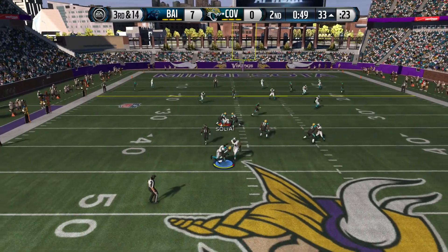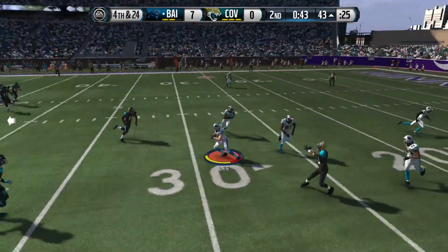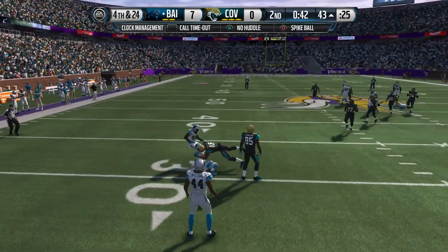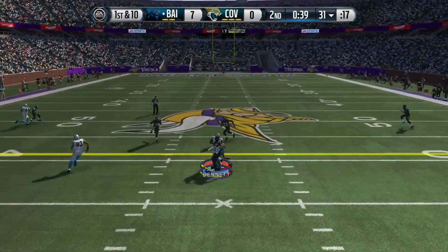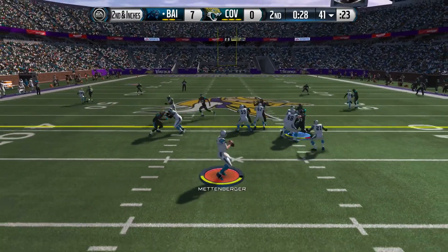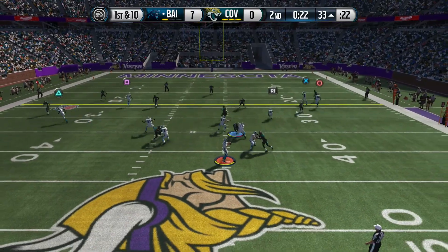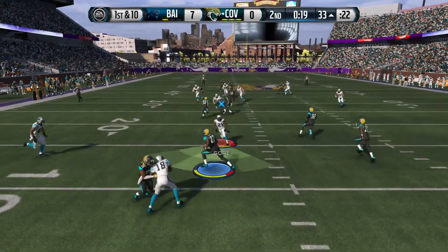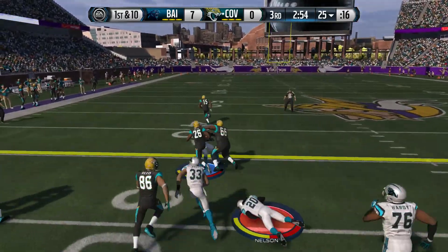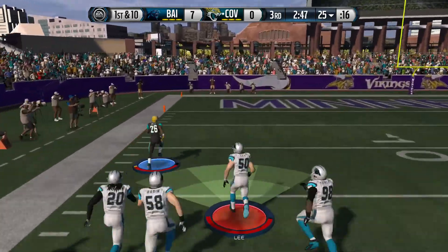Usering is so much harder on current gen — trust me, it's so much harder to get interceptions than it was on last gen. But it's 7-0; we did pick him off since he went for it on fourth and 25. We give it to Vincent Jackson, drop back, and throw a pick — I thought Macklin would be open on the inside streak but his corner, Sean Smith, did a nice job jumping that ball.